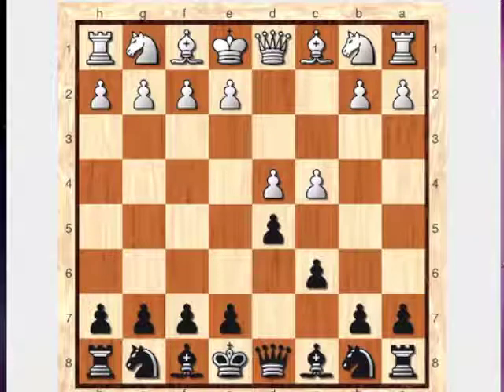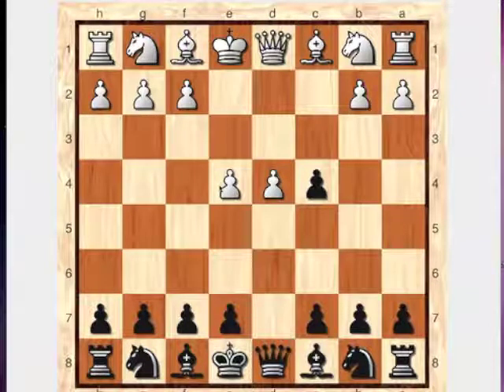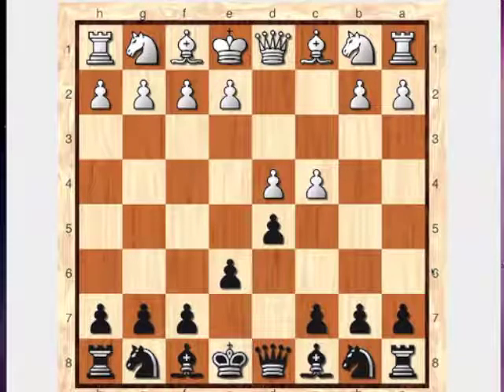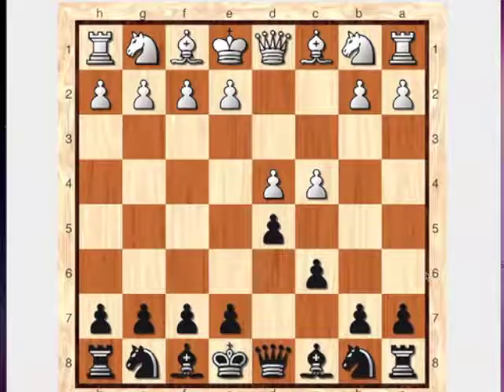Other ways to defend the Queen's Gambit include accepting it — Black could play DxC4, and after E4, White's threatening to win back the pawn. Black can try to keep the pawn or give it up later. White gets a strong center but Black has the extra pawn. Another option is E6, the standard Queen's Gambit Declined. But in this tournament, everyone was forced to play C6 as their second move — the Slav defense.